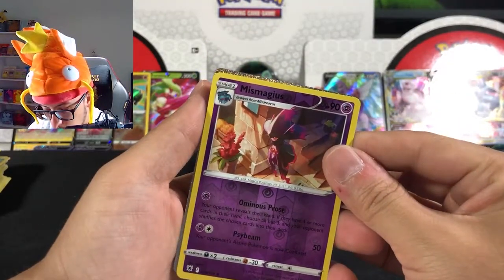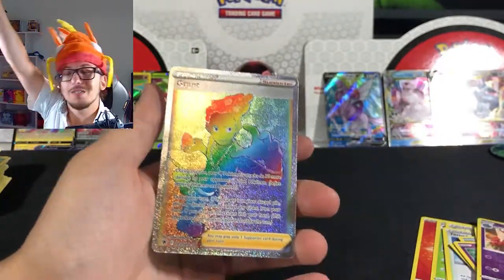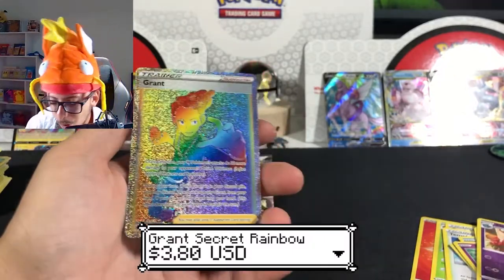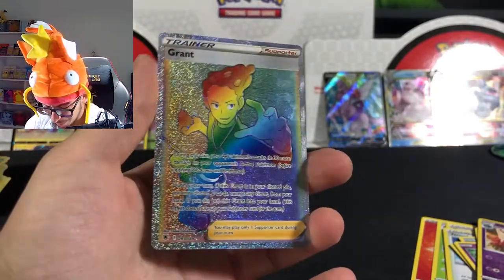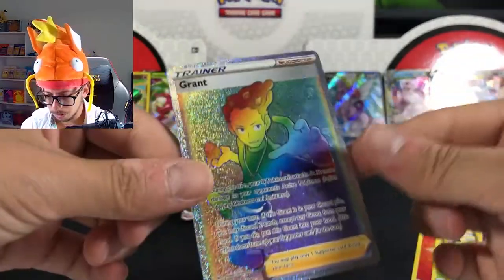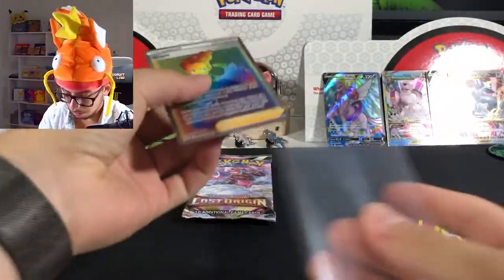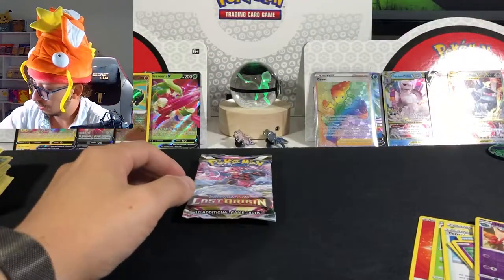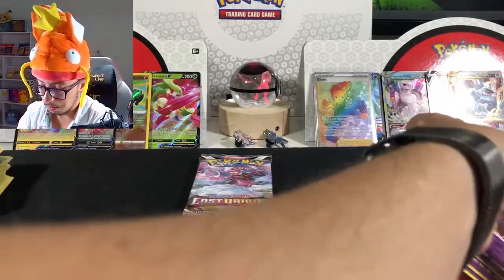Oh, that's a good one — might be a rainbow card! Let's see... it IS a rainbow card! We got Gruul Hand secret rare rainbow! Oh my god, look at that — it's actually very very nice looking, oh my god. Very nice centering too. Okay, this might possibly be like a 10. Let me get a sleeve — I'm gonna put it in a sleeve right away. Oh my god, it's actually a pretty nice looking card!